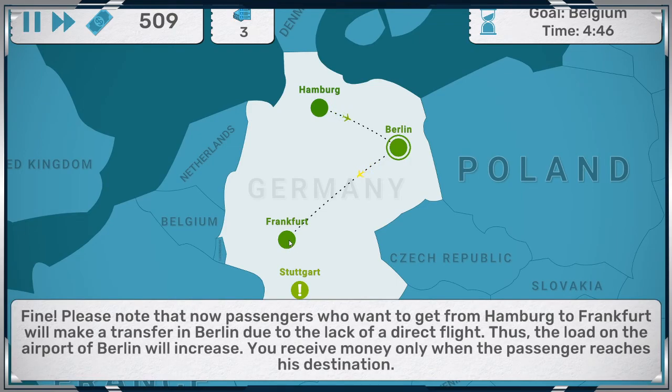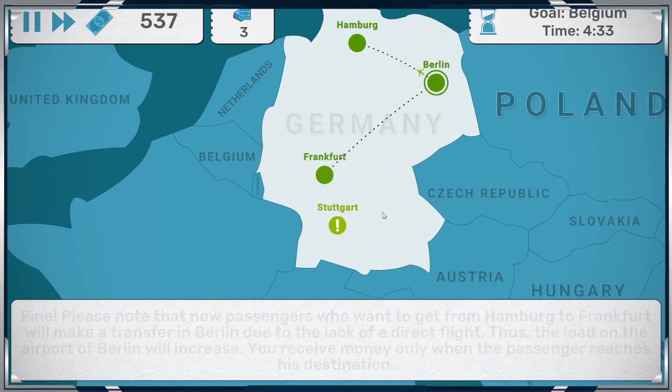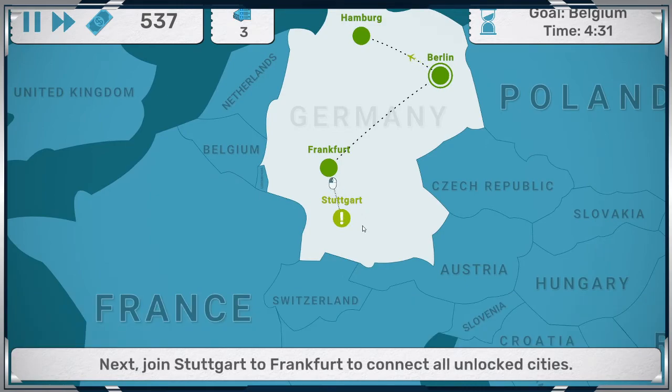We're going to make Frankfurt the hub of the world right now. Please note that passengers who want to get from Hamburg to Frankfurt will make transfers from the airport due to the lack of a direct flight. Thus, the load on the route at the airport for Berlin will increase. You can only receive money when a passenger reaches their destination. Next, join that to there.